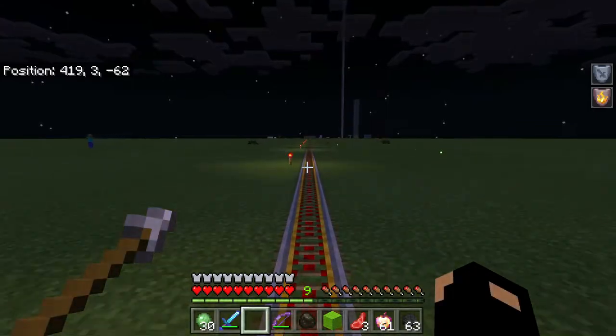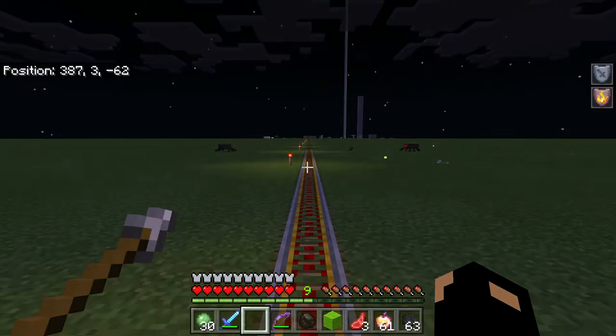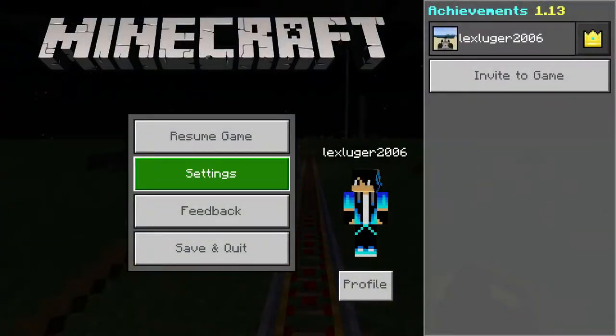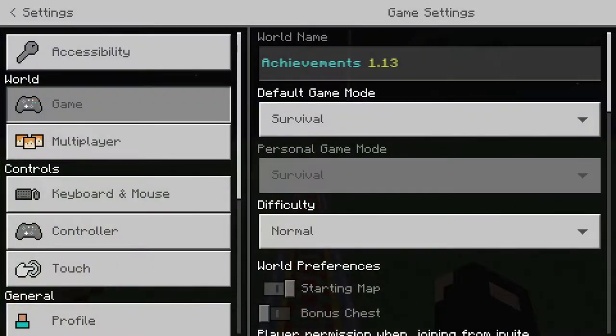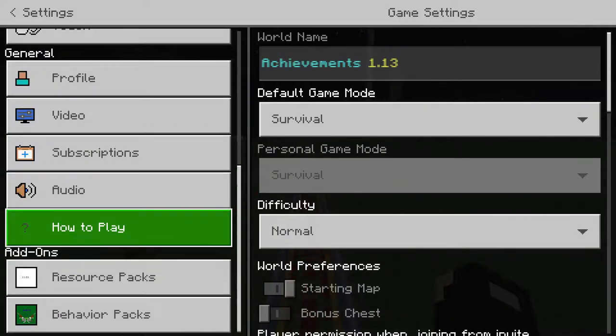This world is very, very good for getting your achievements if you love your achievements and like a high gamer score. Right now if you look here — is there a gamer score? I'm actually not sure, because I know there's one in Java Edition, I just don't know if there's one in Pocket Edition, or if I'm just confused altogether.